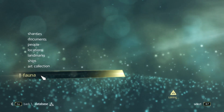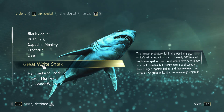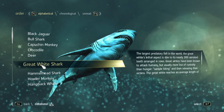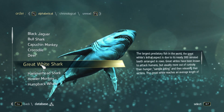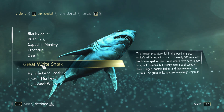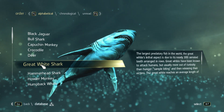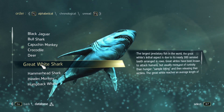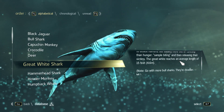Next up, we can learn about some fauna that we missed earlier. The great white shark — the largest predatory fish in the world. Its lethal aspect is due to its nearly 300 serrated teeth arranged in rows. Great whites have been known to attack humans, but usually more out of curiosity than hunger, simply biting and then releasing their victims. The great white reaches an average length of 15 feet, or 4.6 meters.